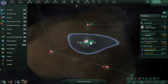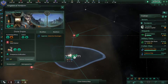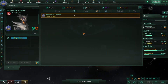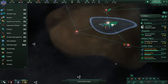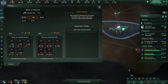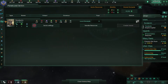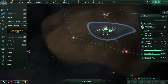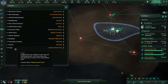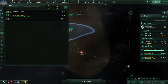Now let's talk about the tabs on the left. The first is the government tab — an overview of your government. Contacts shows all contacts you've made; right now I have none. The market lets you buy resources using energy credits or sell resources to gain energy credits. Sectors is something complex. Policies define your government's rules, and edicts are boosts you can apply.